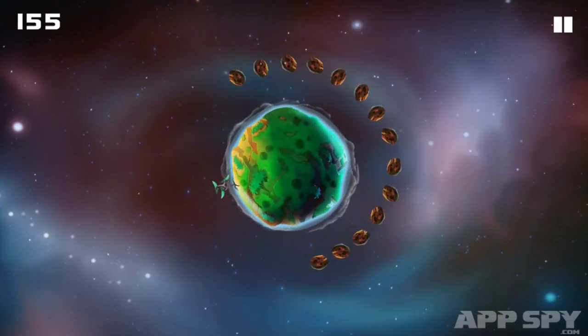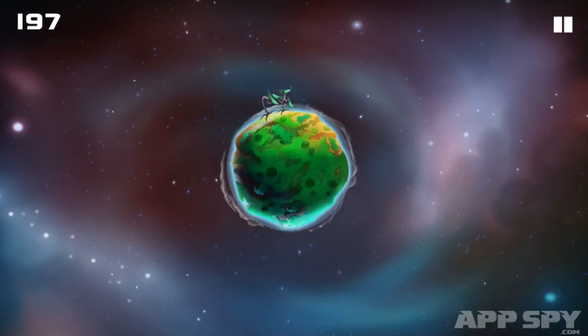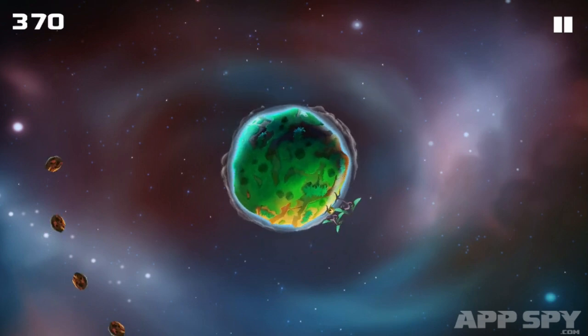Things start off slowly, with only a handful of space rubble approaching the atmosphere. This can make early stages quite dull, but stay alive and things get more intense. Streams of rocks fall in swirling patterns around the world and you must weave back and forth to keep your lifeforms out of the way.